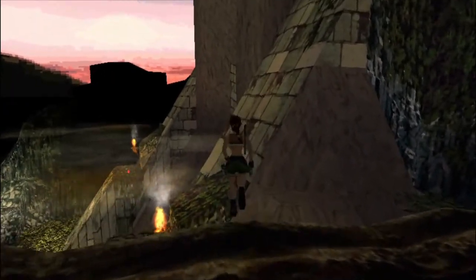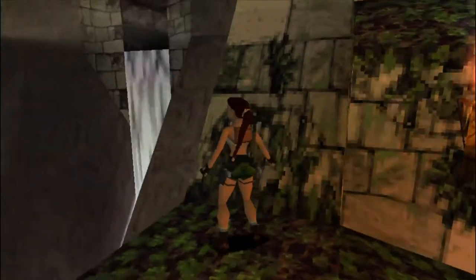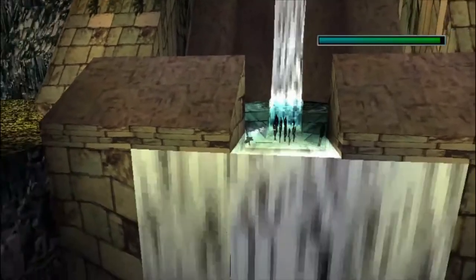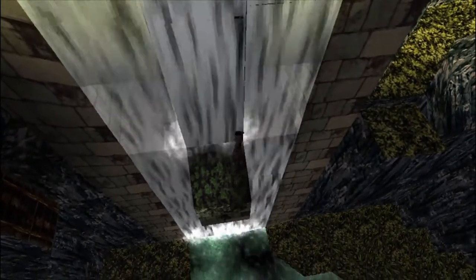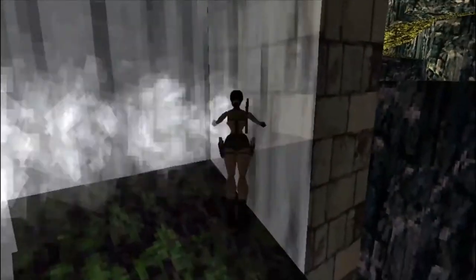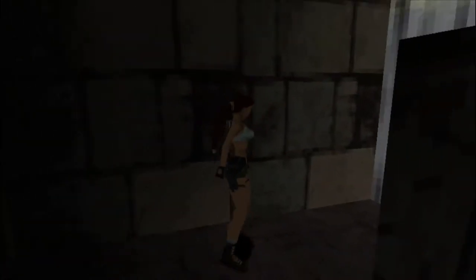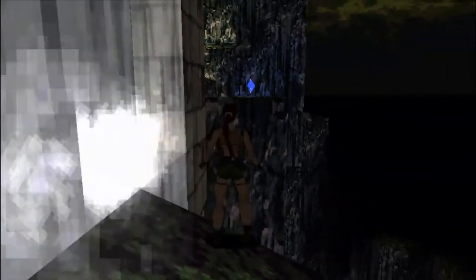We do a running jump over to the ledge here and then jump again. We don't need to jump into the water. Try and get onto that ledge there and then turn around, jump into the waterfall — and then there is another serpent stone to collect. So we will go and collect that, turn around, and there is a save game crystal to collect as well.